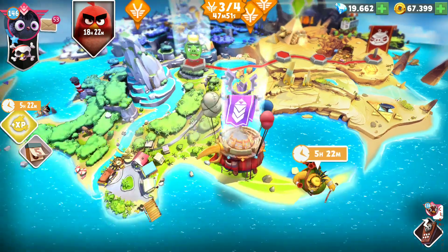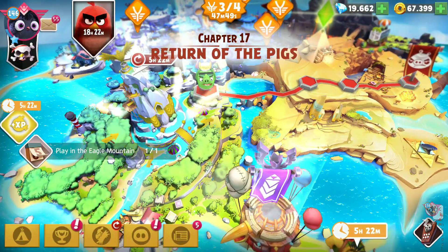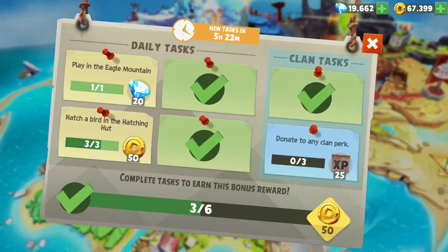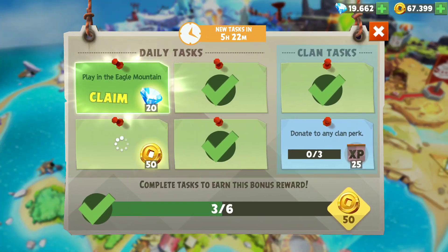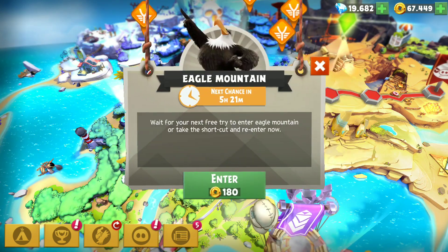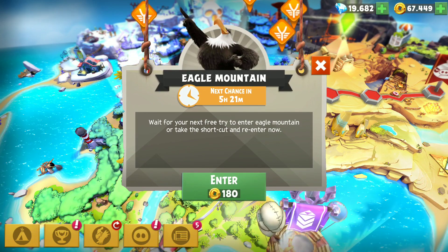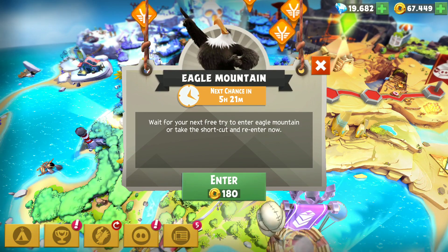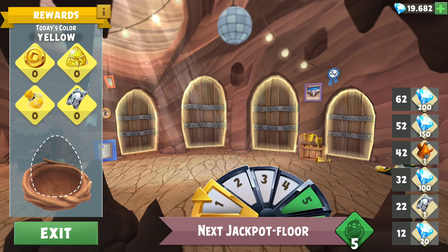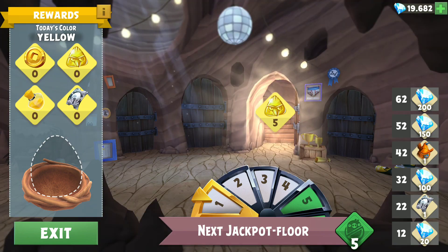Fortunately there's a new feature for Eagle Mountain which we can use — they give you the option to replay Eagle Mountain by paying gold. Let me claim those rewards first. Basically you can re-enter Eagle Mountain by paying 180 gold for the first time, then it doubles every time you try again — so 360 the next one and 720 after that. Let's go, let's try to get lucky.